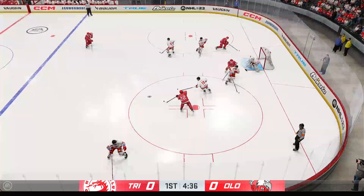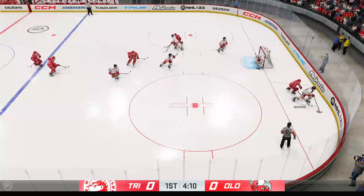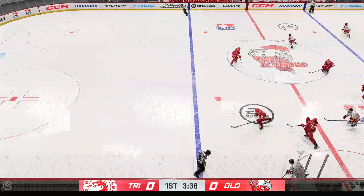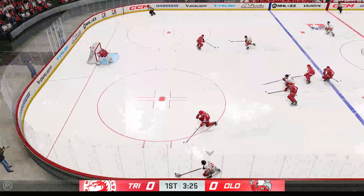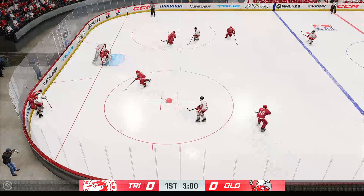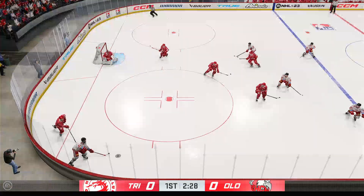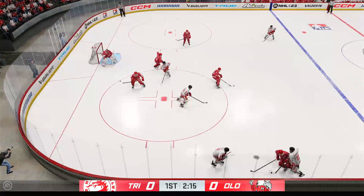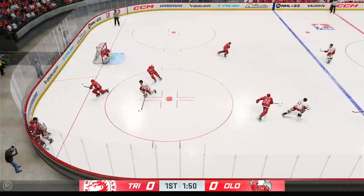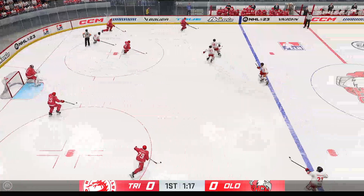Trinitra's gained possession along the boards. Hammers a shot — off target. The Roosters will play it in their own end. Brings the puck into the offensive end now, takes the puck into the corner of the offensive end. Ross moving the puck through his own zone, scoops up the puck. Scrum along the wall.